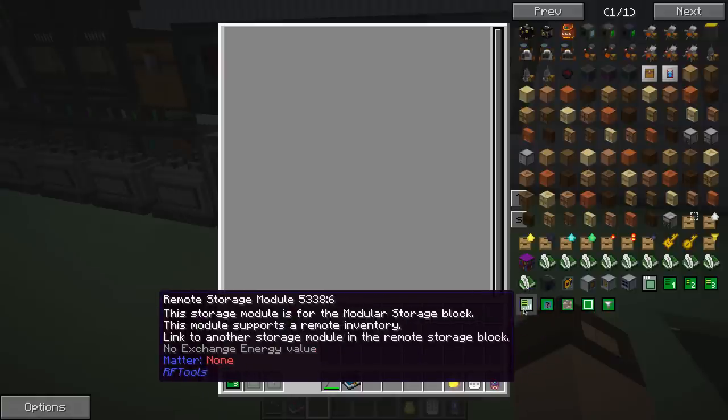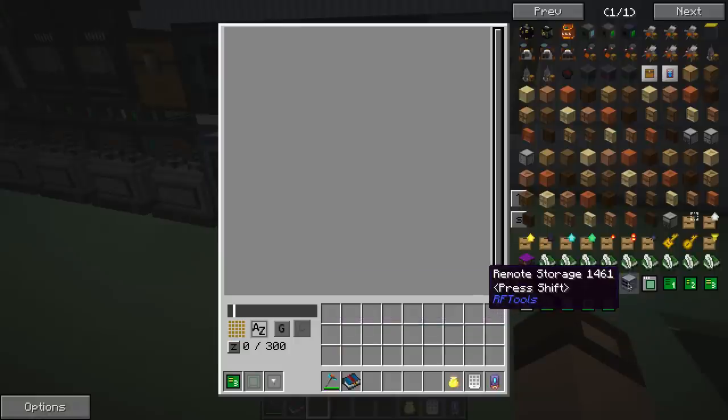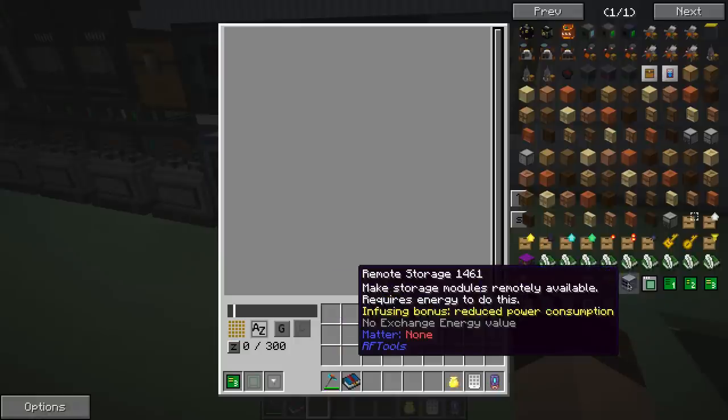This one stores dimlets. And then the remote storage module — link this to another storage module in the remote storage block. So the remote storage blocks are for adding additional storage to the system, and you link them together. I think.